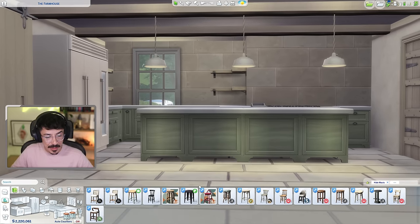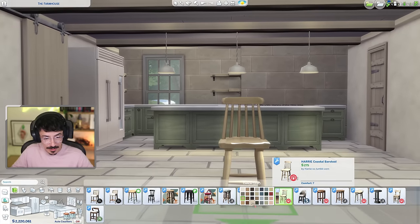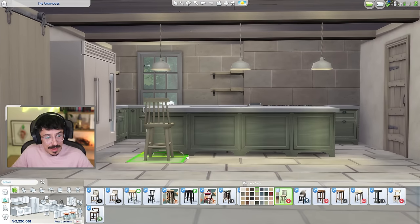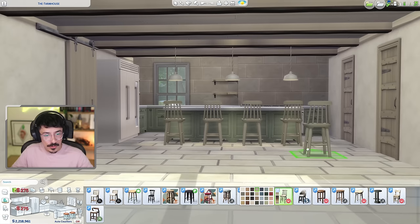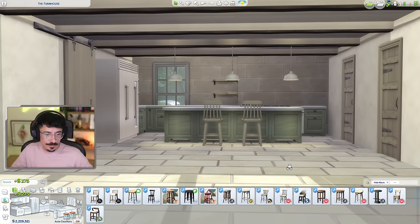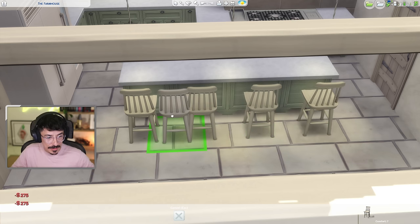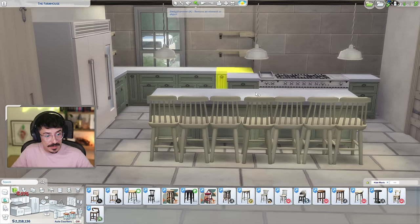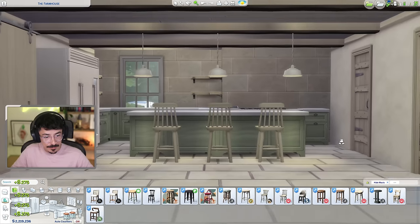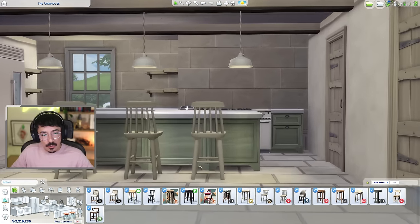I'd love some bar stools — this style with a kind of ribcage-style backing. I want a slightly flatter wood tone. I was going to do four, but three just looks better than four — a lot less crowded. Even though three won't technically be usable in Sims, it just looks so much better. Three it is.